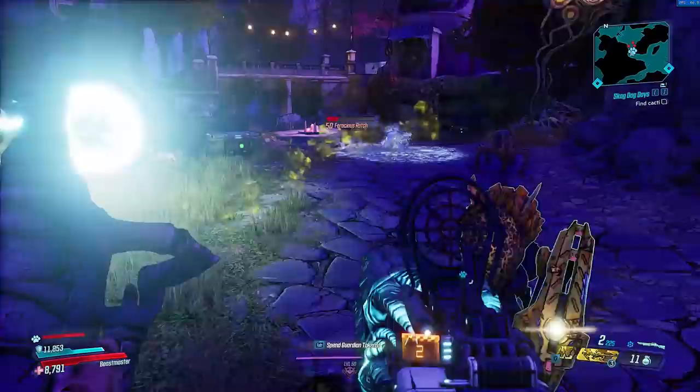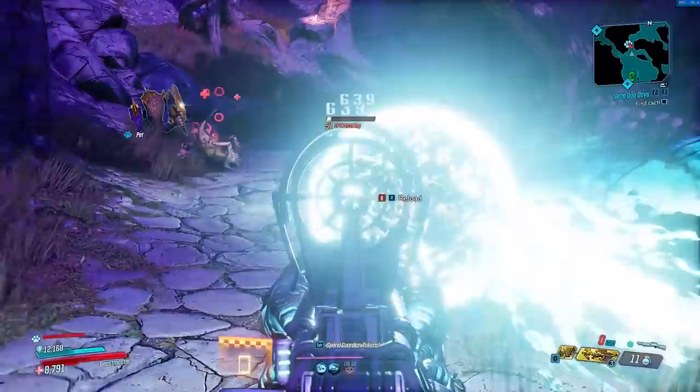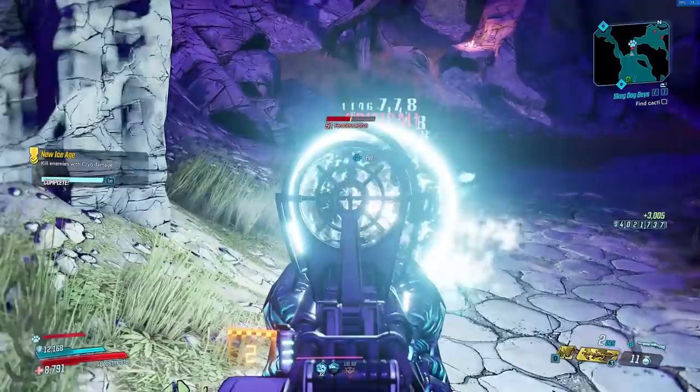What makes the Lob so trash is the way the weapon works. It doesn't do that much damage at all, and it basically fires a single slow-moving elemental orb that passes through enemies and does very little damage. Now because it passes through enemies, you can hit multiple enemies at the same time, and if you shoot the floor or a wall, it does do splash damage.